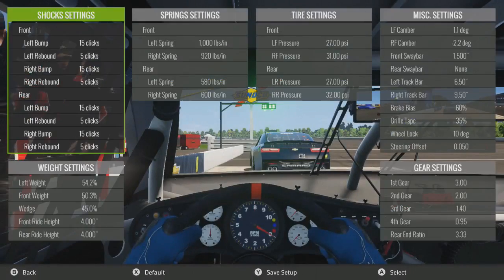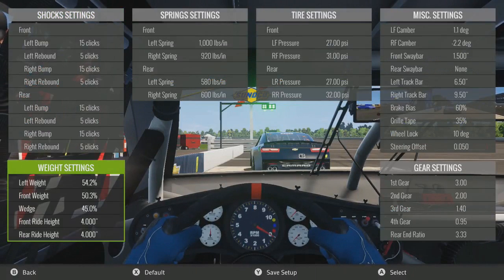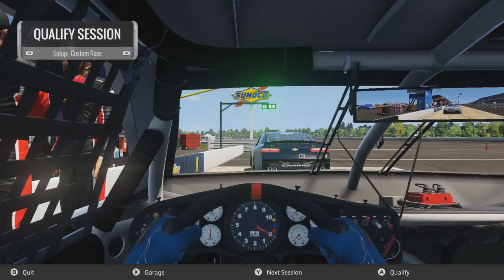It's really not going to be anything too crazy. It's just the wedge down to a 45, and the right rear at a 32 for the tire. The fourth gear is down to a 95, so we have better top-end speed for these very long straightaways. Let's get qualifying underway and hope we start on the inside line.